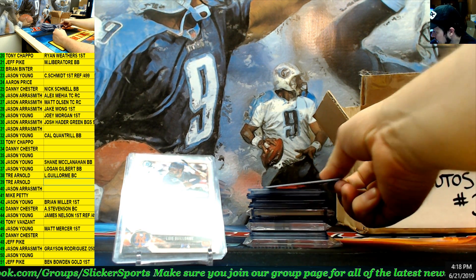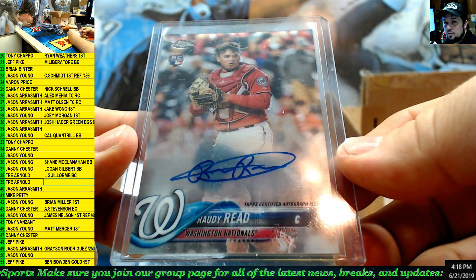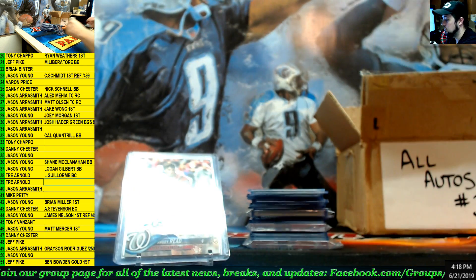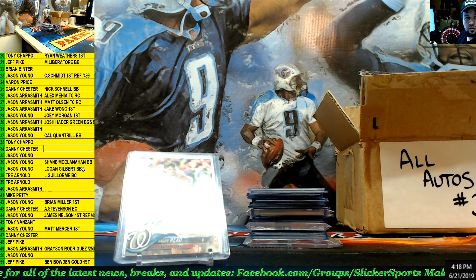Next — Topps Chrome rookie, Rowdy Red for the Nationals. Number 34 — Danny Chester.